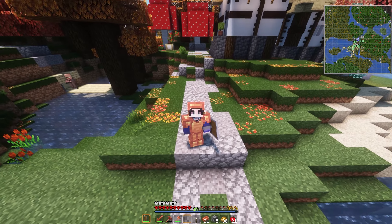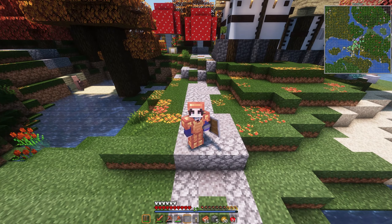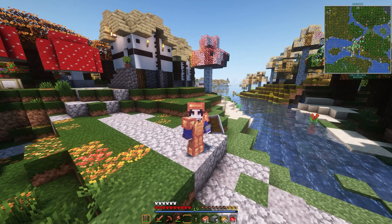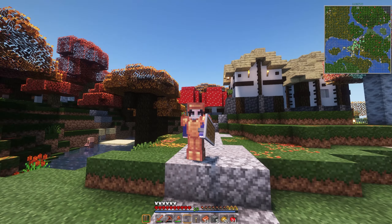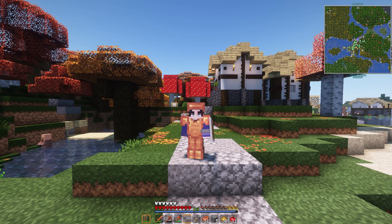Hey everyone, it's Cygnus, and welcome back to Create Astral. So in today's episode, we're gonna try and go get a house built somewhere out in the woods, and then get into chapter 1 and actually do some of Create.